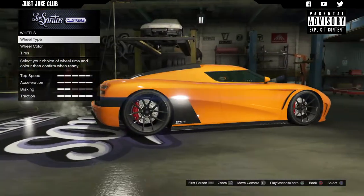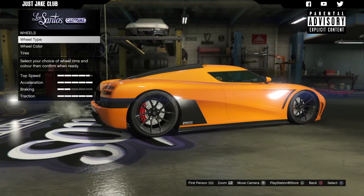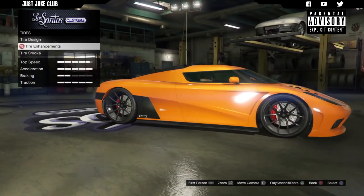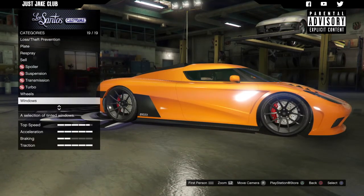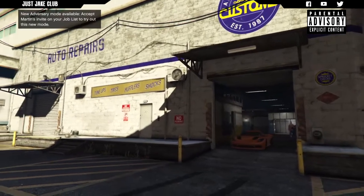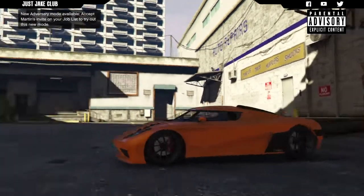I actually really like the stock wheels — they look pretty cool — so I'm not going to change them. I'm just going to go to the tires and purchase the bulletproof tires. And to finish off the build as always, I'm going into windows and purchasing the light smoke window tint. There we go — that is my build on the brand new Entity XXR from the SA Super Sport Series DLC.